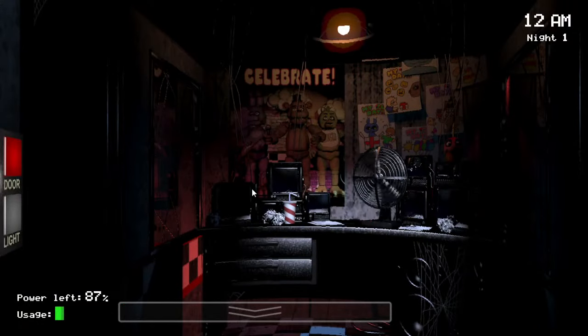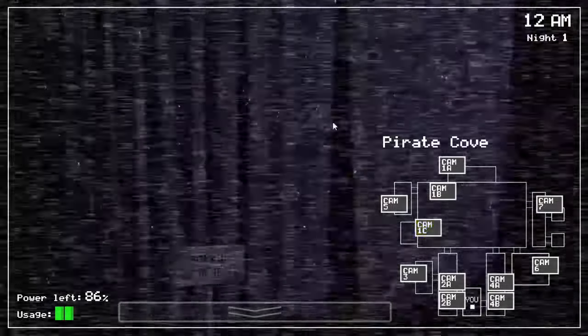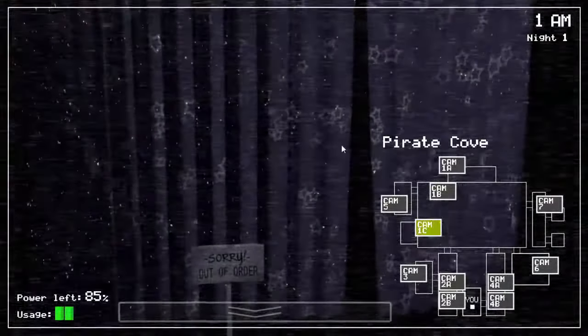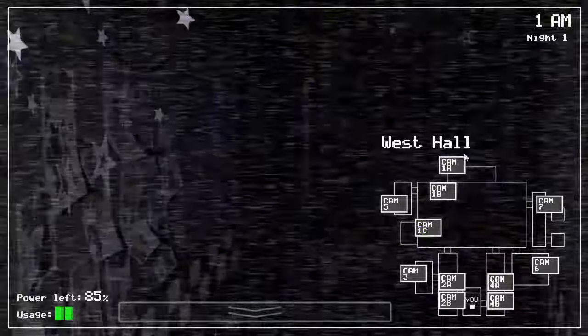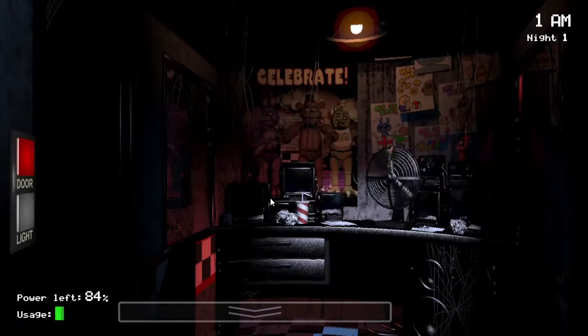Let's talk about why. Pirate Cove, as I'm sure you know if you've done any research or played through the game yourself, is where the animatronic Foxy is. Foxy will progressively move closer to you — he'll pop his head out of the curtain, then he'll be standing over here, and then the curtains will be empty and he'll be rushing down the West Hall. Foxy works differently than any other animatronic and he's definitely one of the most deadly. He's also the only animatronic that can actually attack you while you have the camera monitor down.